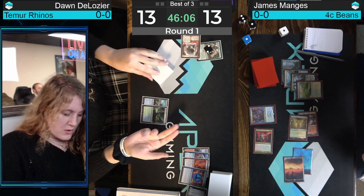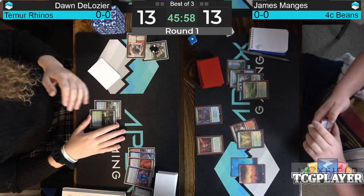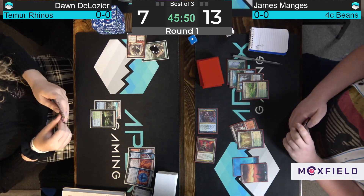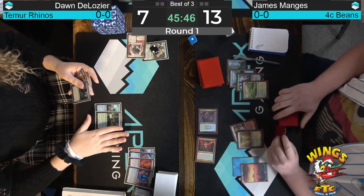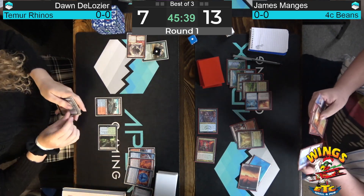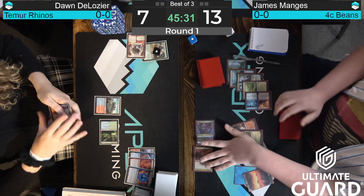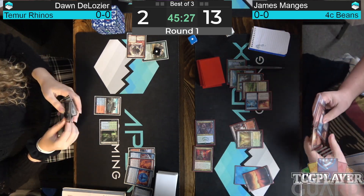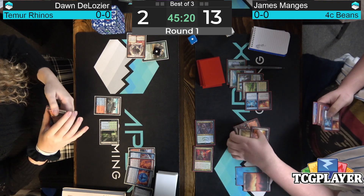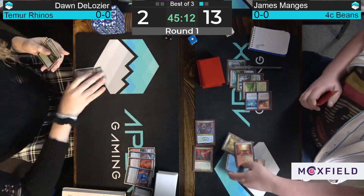Dawn Delosier draws another Force of Negation but doesn't have the mana to play Violent Outburst. There's a Murktide Regent in hand as well — we have a blue card, and four cards in the graveyard. So one more card in the yard will allow the Murktide to be cast. Mangus attacks for five, Dawn down to seven. On the upkeep, Mangus fires with a Fire/Ice — oof. We're at seven, this attack's only for five, so that'll leave Dawn another turn, and then the footfalls in Suspend will come off. But we know Mangus has another Fire/Ice in hand, so the game is just about wrapped up. Dawn packs it in — game number one goes to James Mangus.